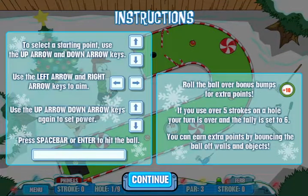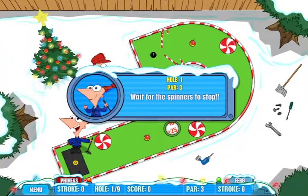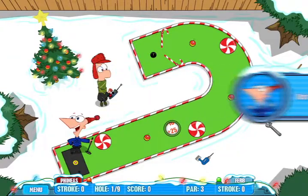To select a starting point, use the up and down arrow keys; the left and right arrow keys to aim. Use the up and down arrow keys again to set power. Press spacebar or enter to hit the ball. Roll the ball over bumps for extra points. If you use over five strokes on a hole, your turn is over and the tally is set to six. You can earn extra points by bouncing the ball off walls and objects. So they want you not to just get an elegant hole-in-one — they want you to bounce a bunch.